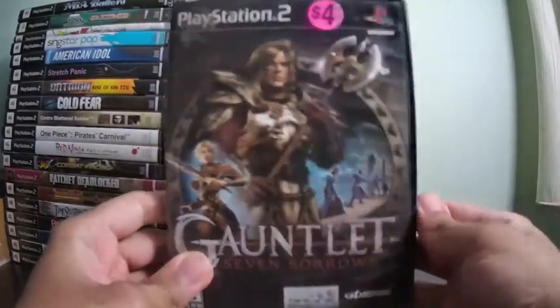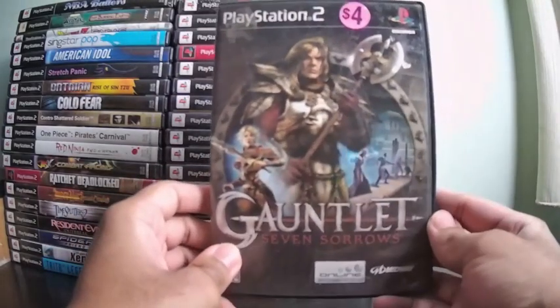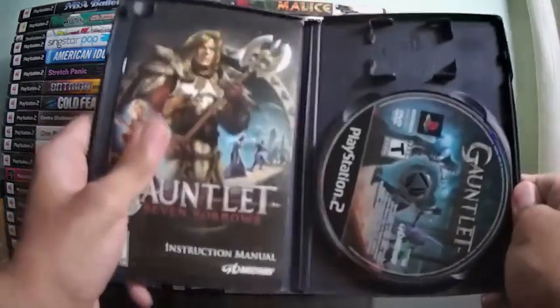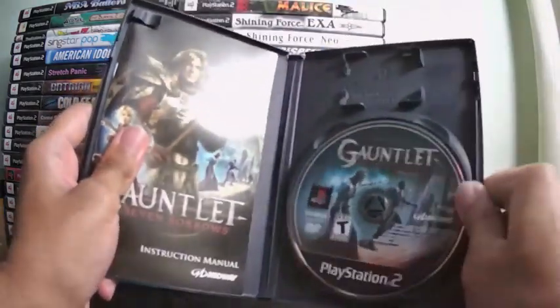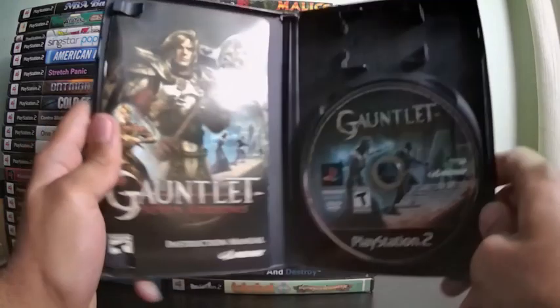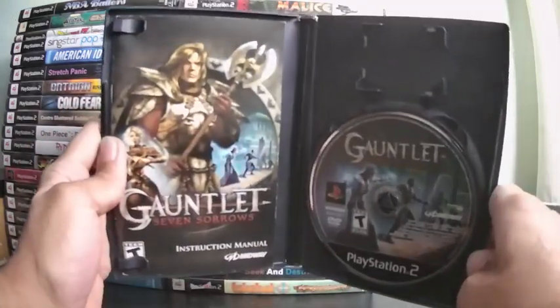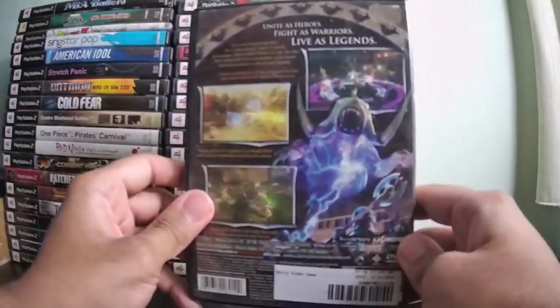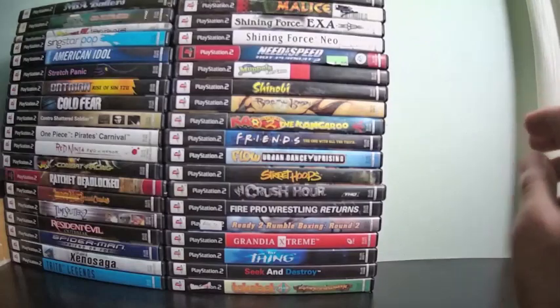7 Sorrows is a hack-and-slash RPG with four characters to choose from — I think a warrior, elf, Valkyrie, and a wizard. I wasn't expecting this game to be fun, but it really is — especially if you have a buddy to play with since there's co-op. I just wish there were more characters, because playing with the same four can get old fast.